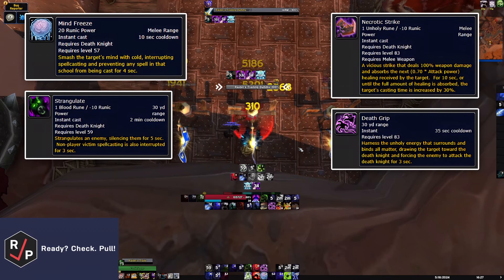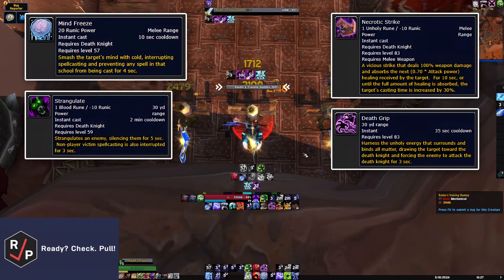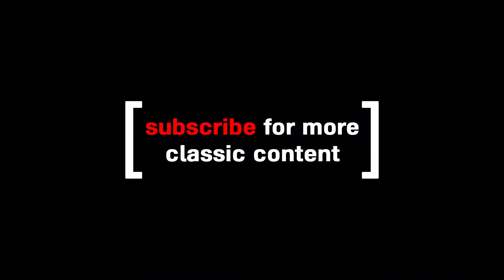I've added a link in the description to a more in-depth guide and some WeakAuras to help out if you're interested. But that's the Unholy Death Knight. Let me know what class I should do next and subscribe for more classic guides.